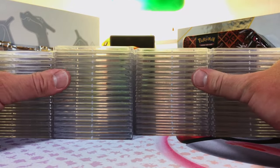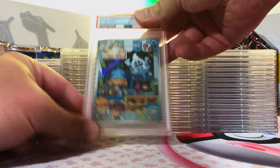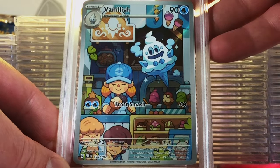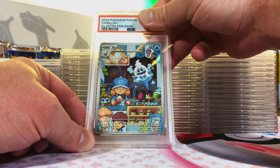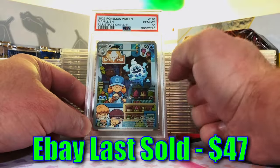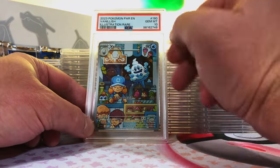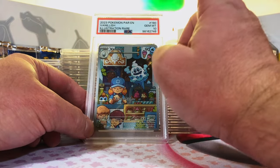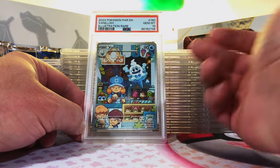Hey everyone, welcome to the channel. Let's just get into this. Start off with a Vanillish Illustration Rare from Paradox Rift. Love this card — it's just such a fun card. I'm going to guess a 9 on this one. Yes! We start off with a Gem Mint 10 Illustration Rare. Great way to start this off. I have never gotten this in a Gem Mint 10, so first time.